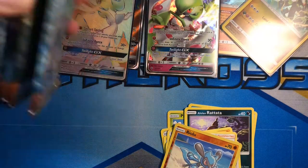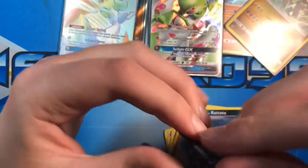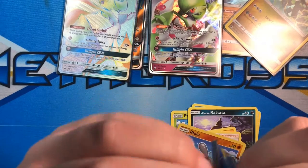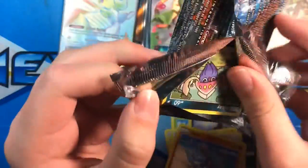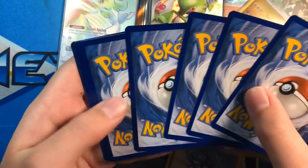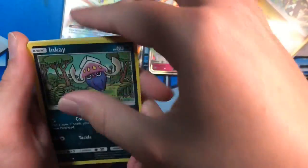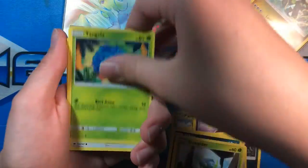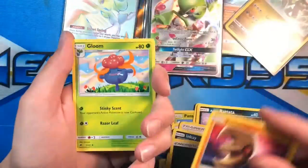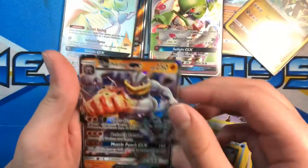Second half of the box. Inkay, Dewpider, Tangela, Hoothoot, Sandygast, Energy, Lunatone, Gloom, Shedinja, Reverse Holo Grimer, and a Machamp GX. Okay, okay — doing pretty well so far.